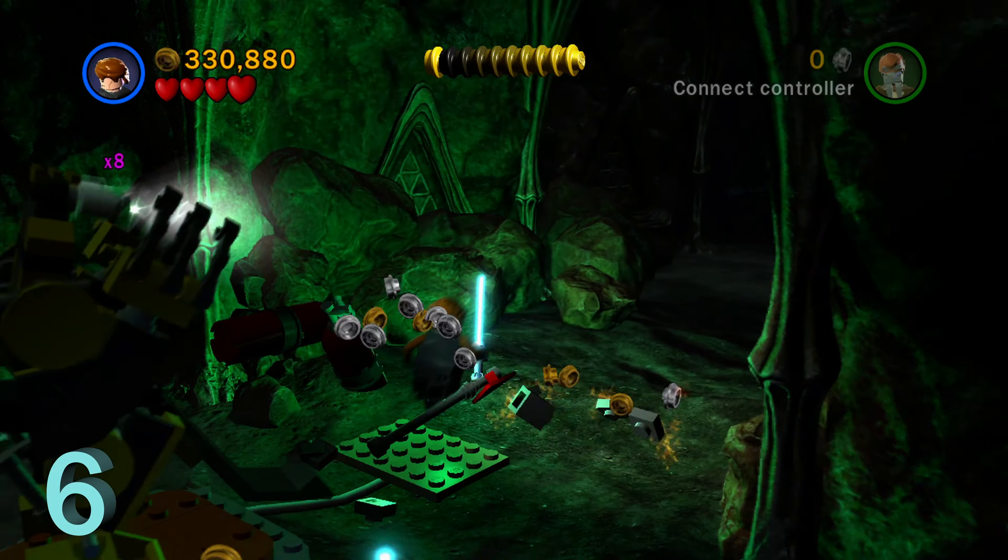The final minikit is pretty hard to miss. At the end of the chase sequence there's a wall jump section you have to do with a Jedi character. Just jump up and grab minikit number 10 waiting for you. And that's all 10 minikits in the Legacy of Terror level in Lego Star Wars 3: The Clone Wars.